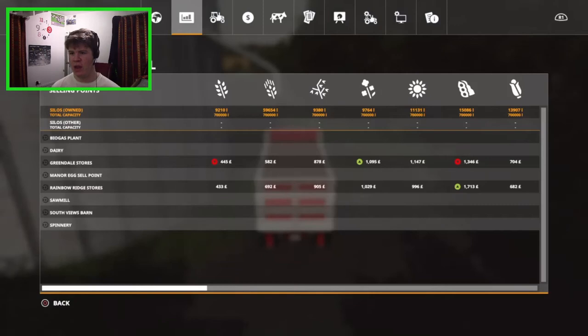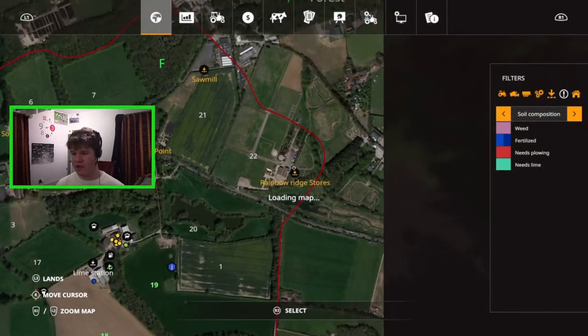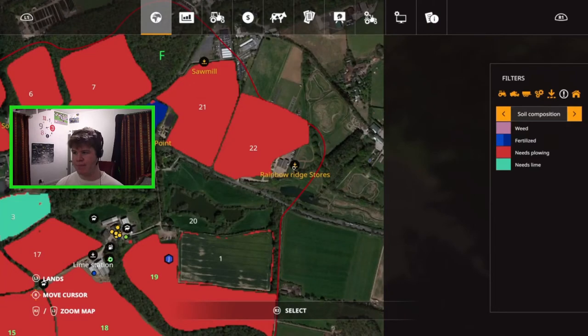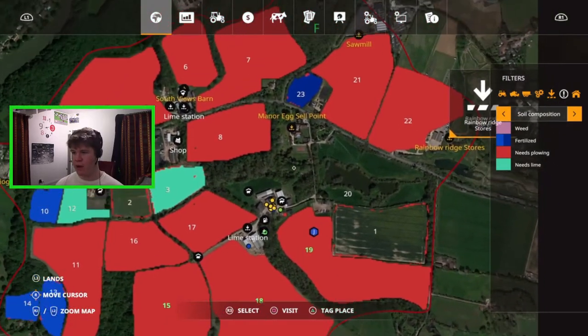We're now full and we can open up the menu — it will tell you how much you get for each crop. You can see the barley icon there. Greendale Stores gives us 582 dollars per thousand liters, and Rainbow Ridge Stores gives us 692 dollars per thousand liters. Obviously that is a lot better and gives you a lot more money. So we're going to head out onto the main road, take a right, and head to Rainbow Ridge Stores.